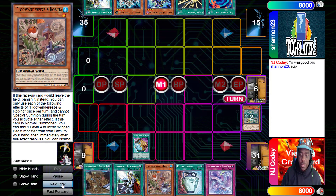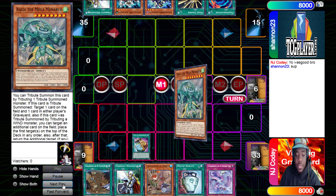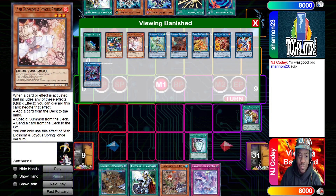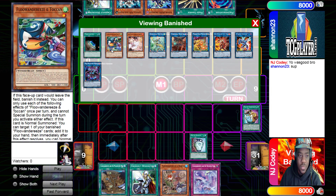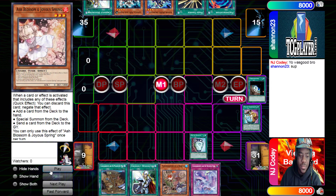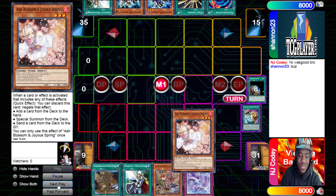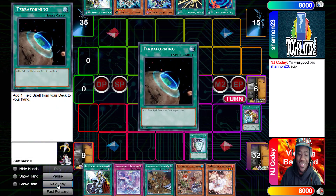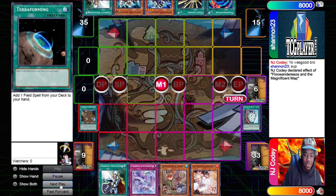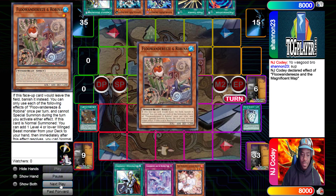The rest goes to the bottom of the deck, and we're going to activate Pod — because why not? He reveals 1, 2, 3 — Ash Blossom, Token, and Terraforming. Do you take the Ash Blossom here? Yes, you do. And there we go — Map, Robina, full combo.